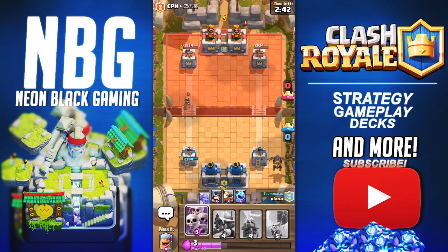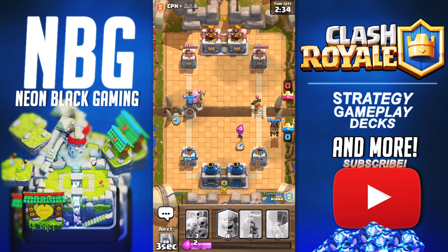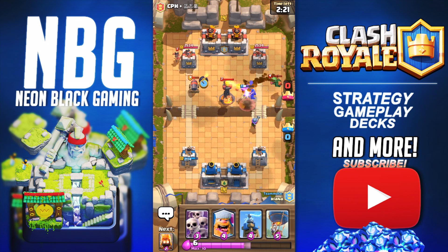What do you have to counter that stuff? Bowler — just put a Bowler there. Giant Skeleton is actually a very good choice in that situation because it will be able to defend a lot of stuff. He's going to have to counter it with something. If that gets to the tower, it's going to do work — and it looks like it actually might. I think that's in range. That could be a big mistake he just played there. I think he actually might have played himself. And boom — so close to getting to that tower.